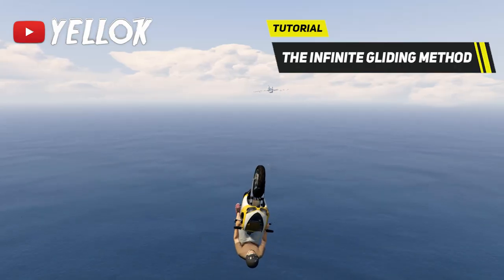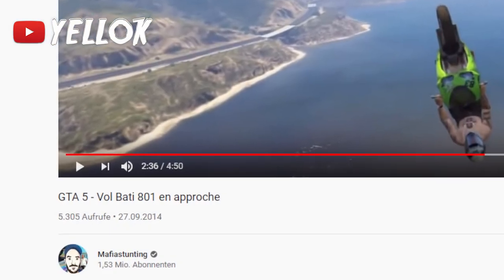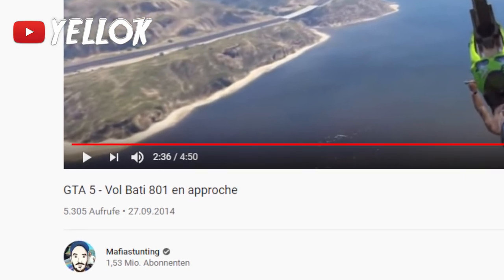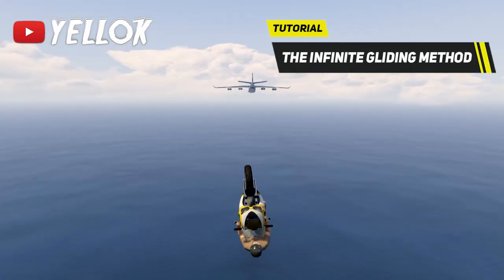I'm not talking about the glitch in stunting races that lets you fly infinitely when you go off certain ramps. The method I'm showing you today was actually found in 2014 by a guy called Mafia Stunting, and it is possible in GTA 5 story mode, online mode, and also in free mode.